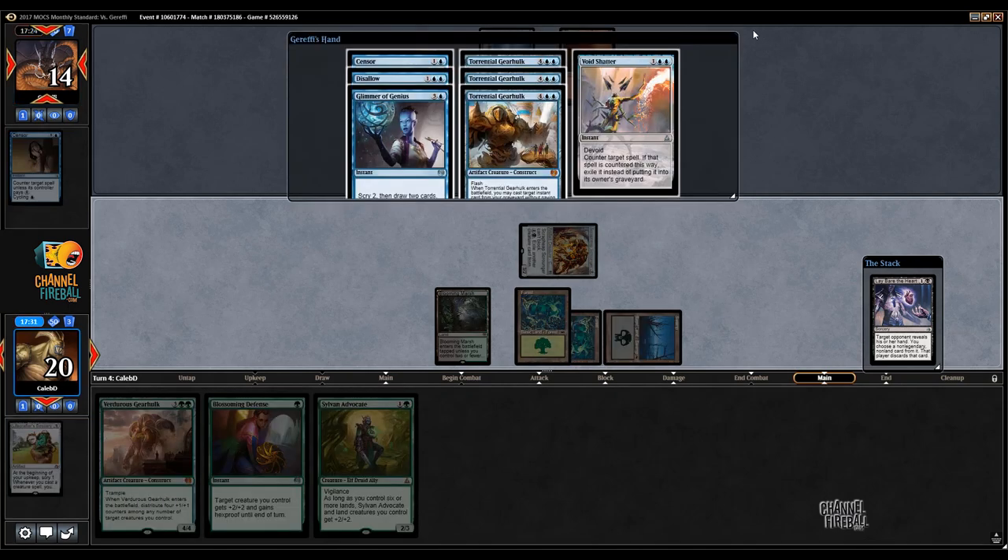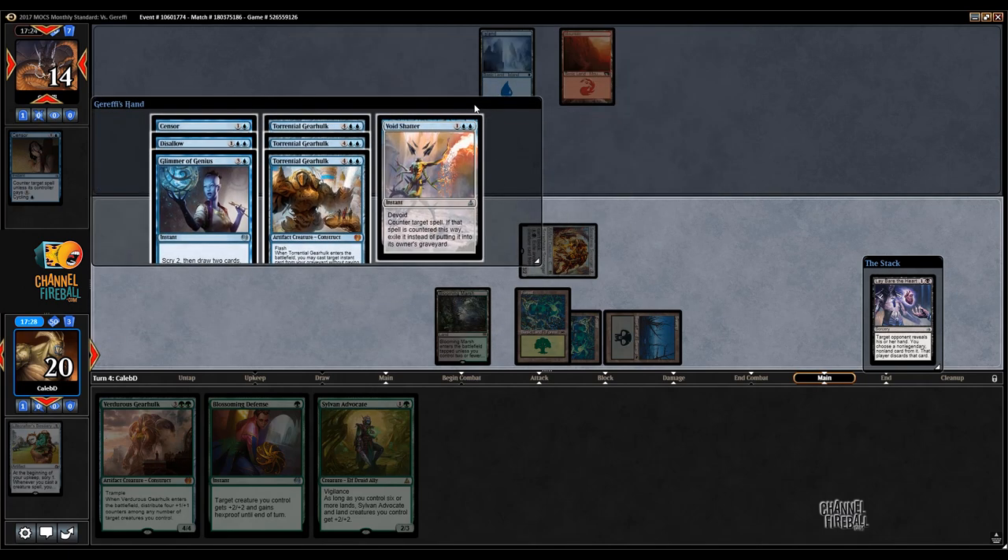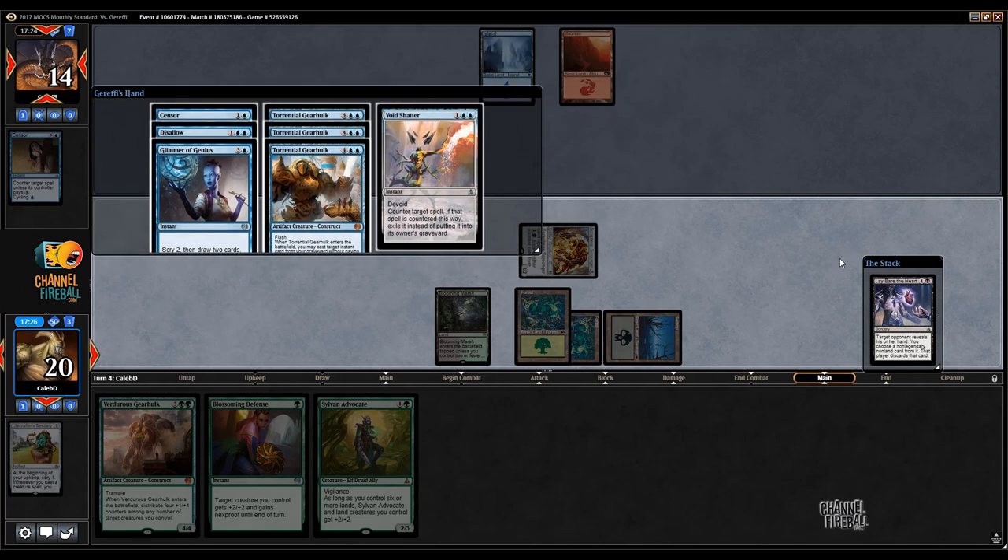Look at this hand — yeah, we're taking a Censor out of this. Definitely. I'm kind of surprised they didn't cycle looking for a land. The plan is to take Censor, run out Sylvan Advocate, and then just keep attacking. They're at 14 right now. We'll have five damage in play — that's three turns.